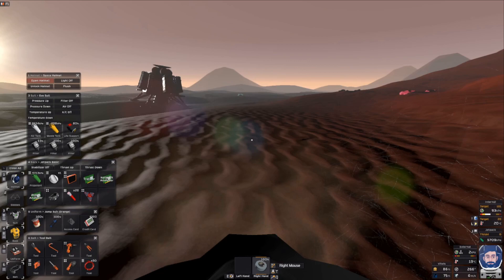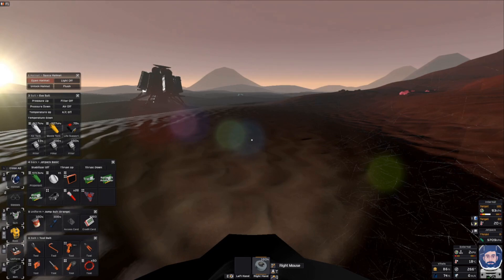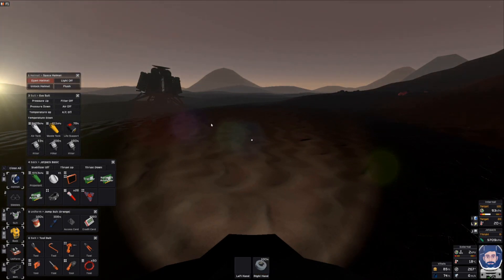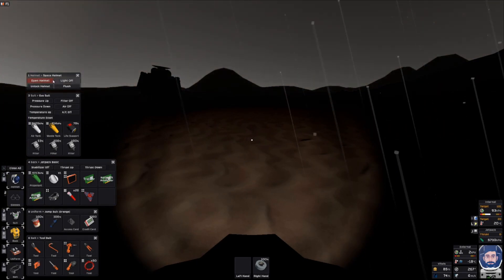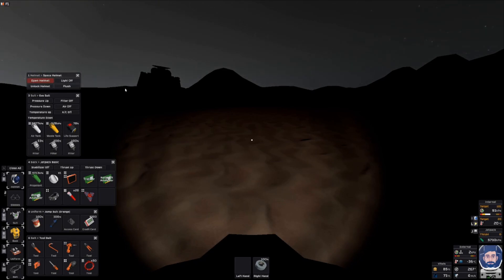Right now my helmet is closed, so the action button says 'open helmet.' You'll also see that the open helmet button is red because my helmet is currently locked — this is to prevent accidentally opening your helmet in an inhospitable environment. In order to click buttons, you will want to hold the Alt key, which releases the mouse pointer and allows you to move the mouse to click on things, drag inventory items, and so on. For example, if I click 'unlock helmet,' that allows me to now open it. Since Mars does not have a survival atmosphere, I'm not going to do that right now.